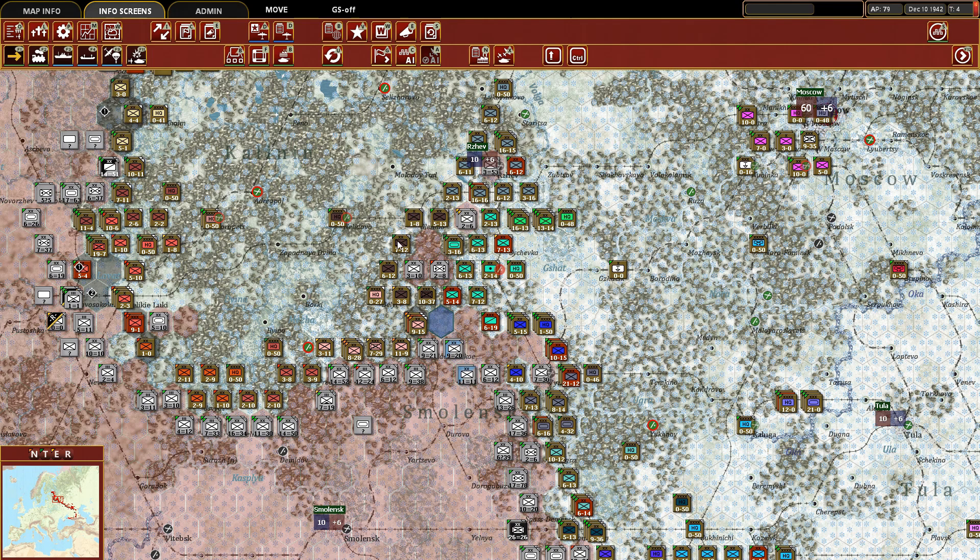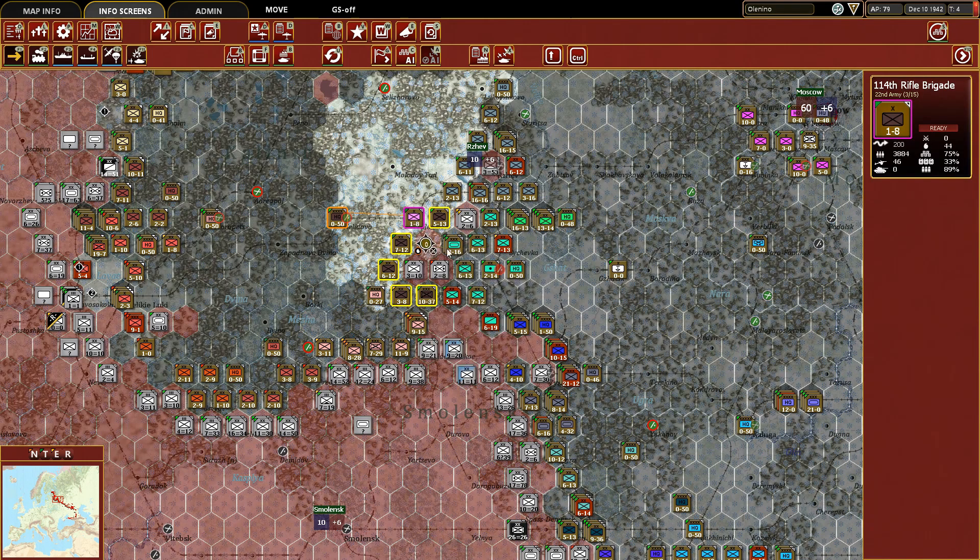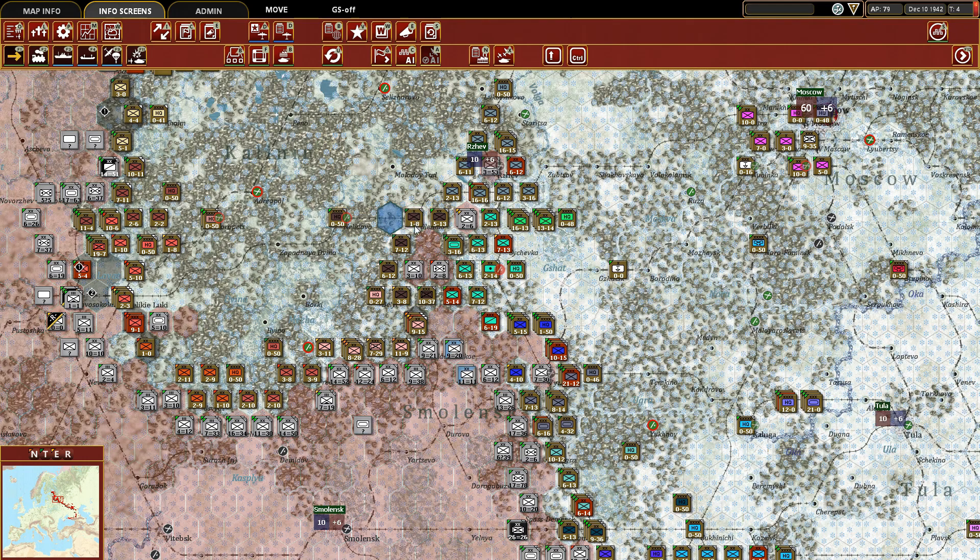We're going to take the 6th Stalin and move it to this hex, then move up the 47th Mechanized and the 93rd Rifle. I see we can also bring up the HQ closer to the front line. We're going to take the 114th Rifle Brigade, but actually we'll leave it because it needs to restore its combat preparation points — its fatigue is rather high. By being off the front line, it's going to recover more quickly.